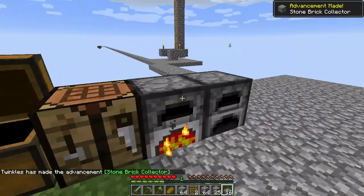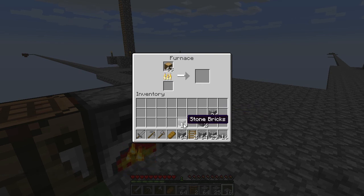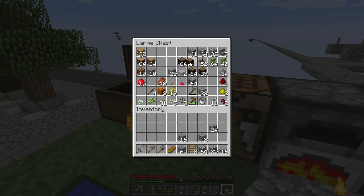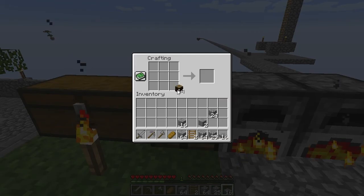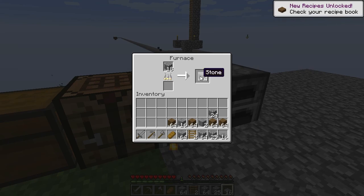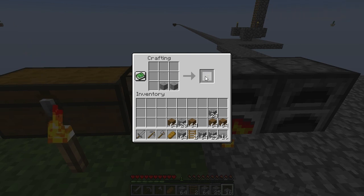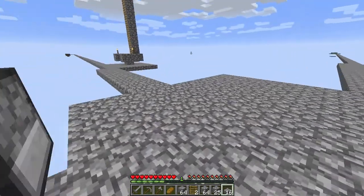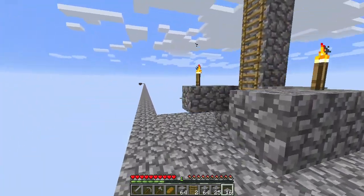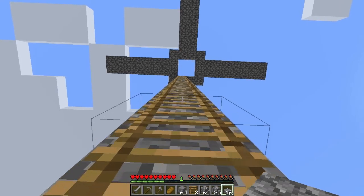Etho didn't make it so that spiders would spawn on it, so I've customized it a bit. To make sure spiders can spawn we'll definitely need more of this, so I'm just going to plop that there. Let's bring some of this too and hopefully we don't fall and die with all of it on us because that would be very very sad.